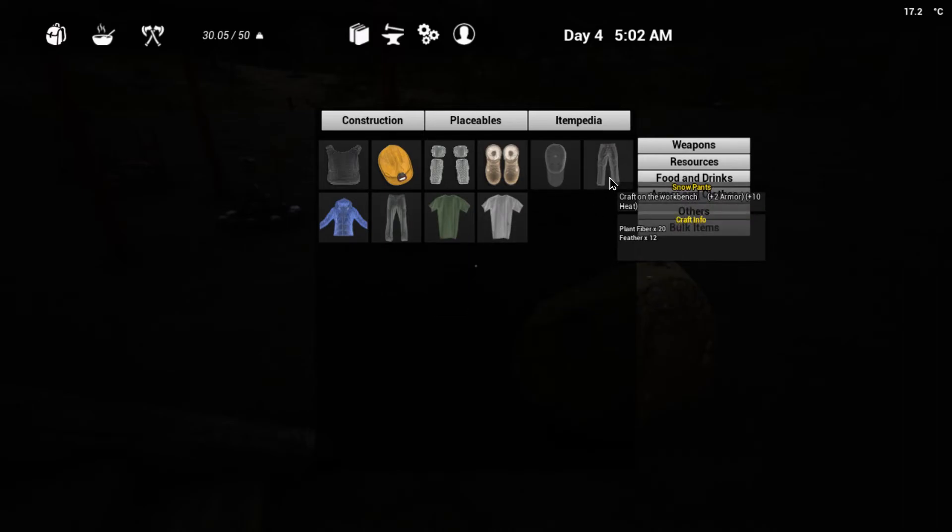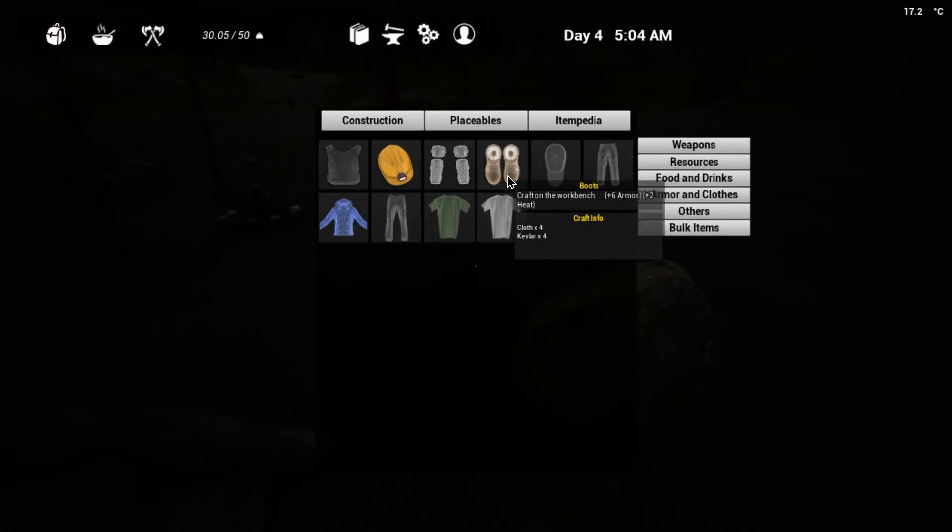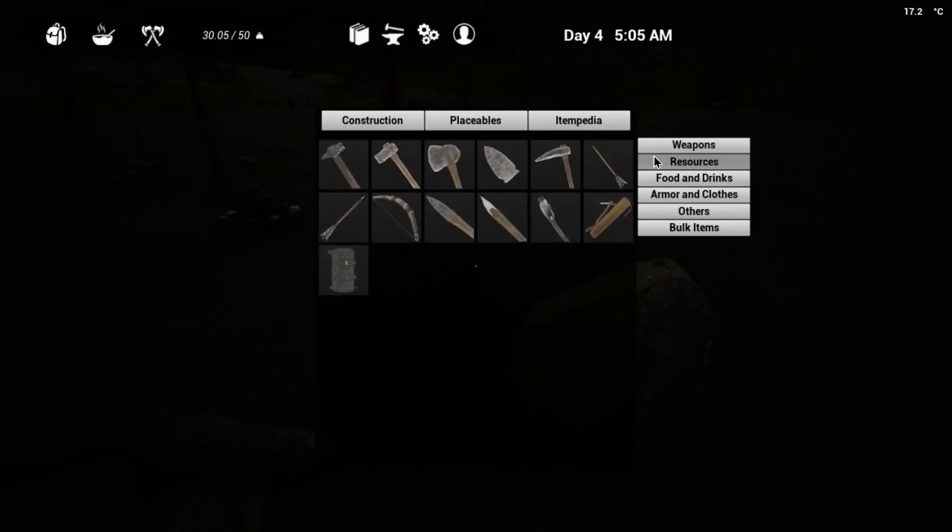I was going through the itempedia and saw the winter coat: 10 heat to armor, 10 feathers and 25 plant fibers — that's really really easy to craft. Same thing with snow pants. Unfortunately I can't make any shoes because there are just no standard shoes. It looks like there are boots but I need Kevlar for that.